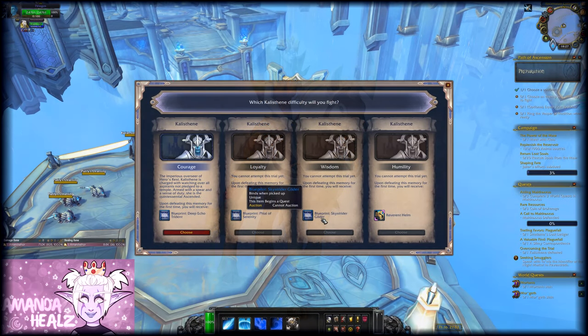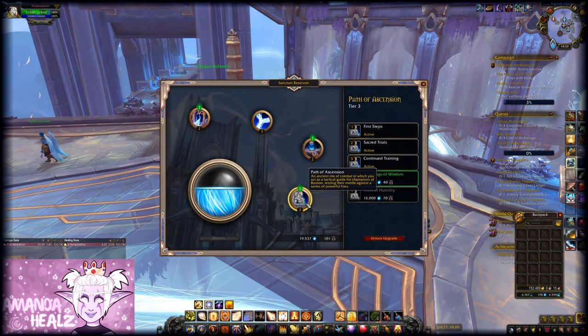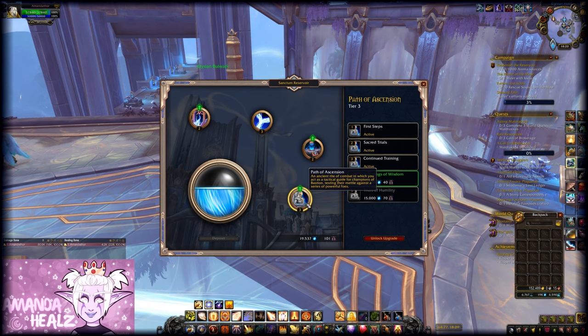In order to get this mount, there are a couple of things you will need to do. You will need an item called a Sky Strider Glider — that is probably the most important thing. The Sky Strider Glider can be crafted by Kyrian Covenant members who have level three of the Path of Ascension unlocked.